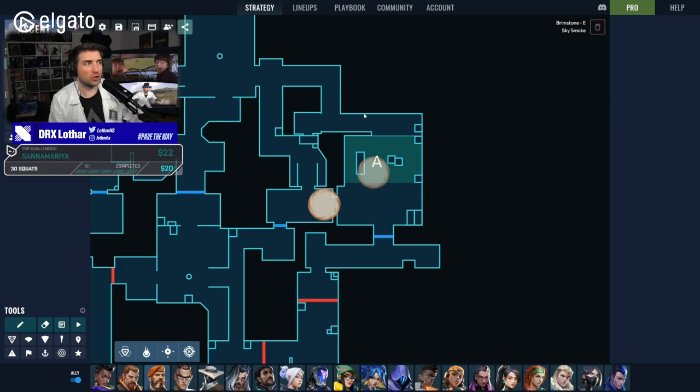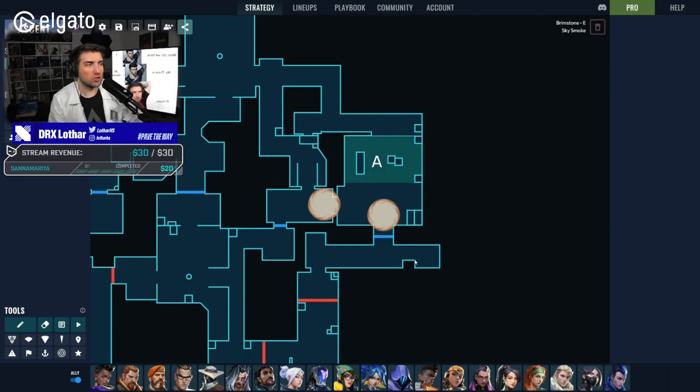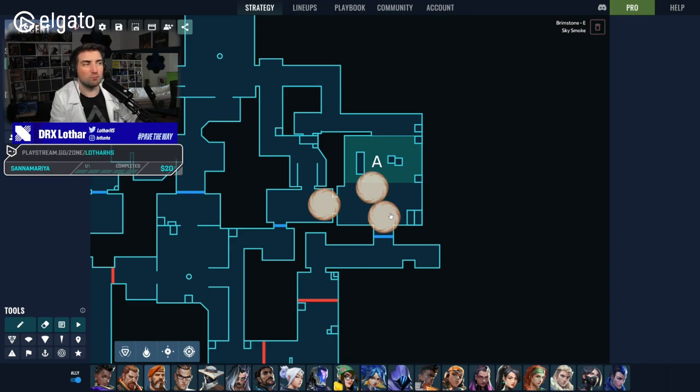You can smoke to isolate angles instead of just smoking heaven — that heaven smoke helps for rotations and retaking, but when you're taking site in the first place it has minimal value. Instead, consider smoking the CT exit so your teammates scatter onto site and isolate angles. With Brimstone you can be even more creative — mimicking a Phoenix or Viper wall setup to isolate angles. It's very hard to counter because you can check the right side and left side before being exposed. Everyone just needs to understand the plan, which rarely happens in ranked.